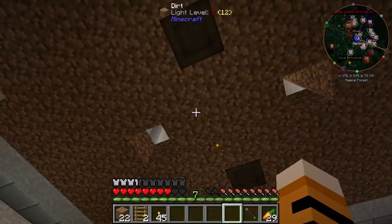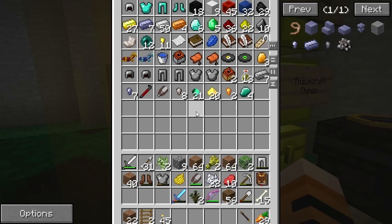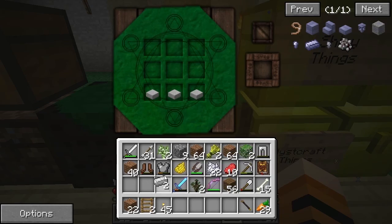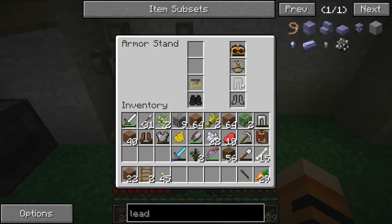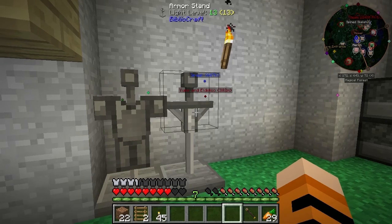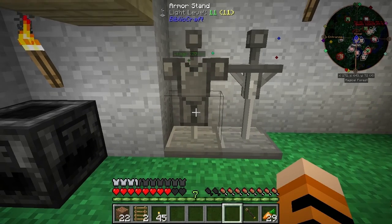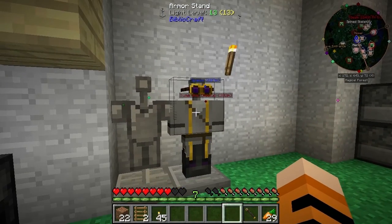We've got our arcane levitators all set up and the Thaumaturge's robes. We'll need to set up an armor stand - let me make one real quick. In case you're wondering how to make an armor stand: three slabs across the bottom, two iron nuggets on top - that's the Bibliocraft armor stand. Click on it to store everything, and it's always there for you if you need it. To get it back, just click. Once you have armor on the stand, just right-click to swap out, or shift right-click to swap and put it on.